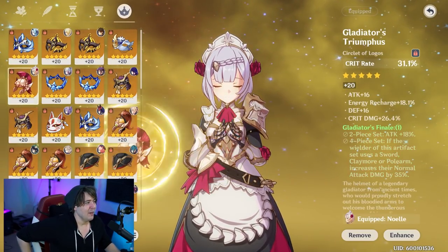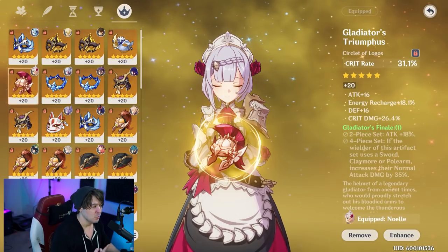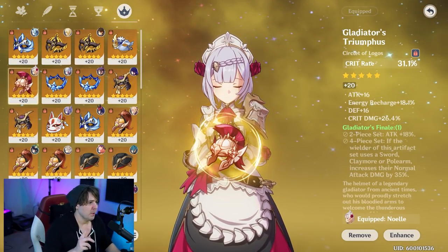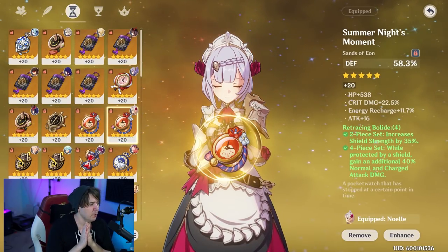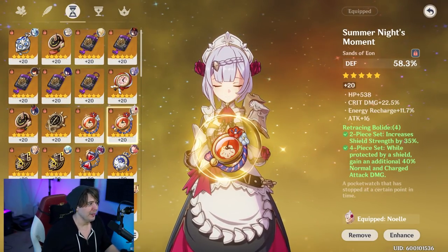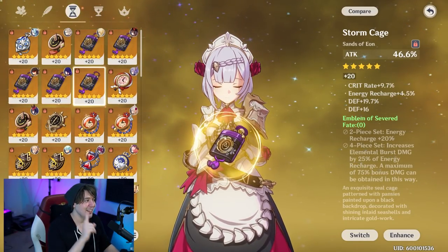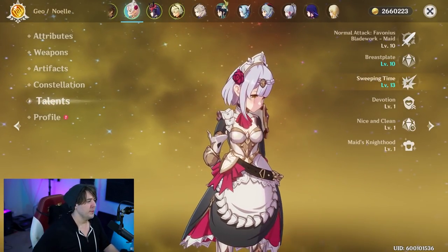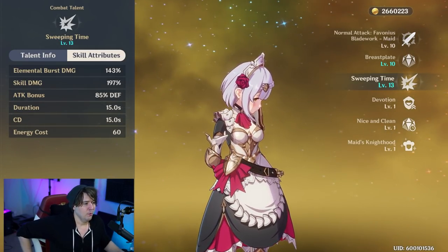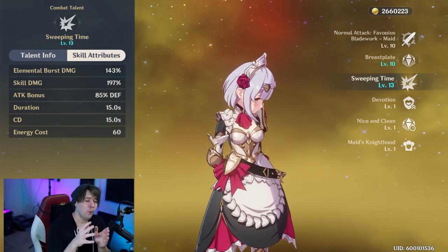For artifact main stats, you're aiming for a Geo Damage goblet. For the circlet, 99% of the time go crit — if you can get a crit rate circlet with a large crit damage substat and some energy recharge, that'll help you tremendously. High crit rate is the goal. For the sands, use defense percent — you get more defense per roll than attack: a defense sands is 58.3% at plus 20 versus 46.6% for an attack sands. So you get slightly more defense than attack per roll.